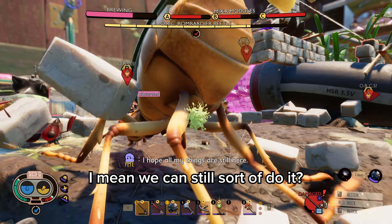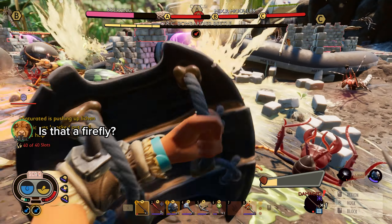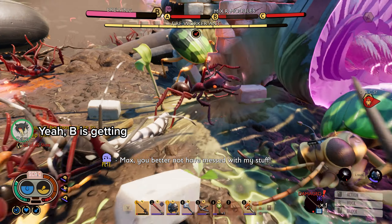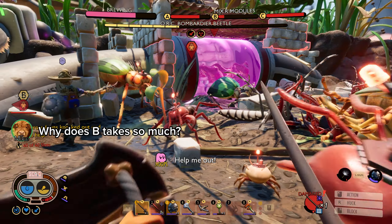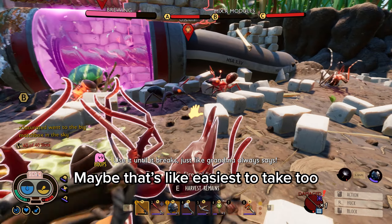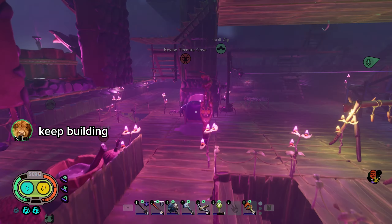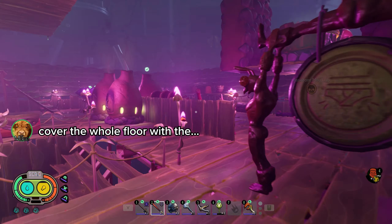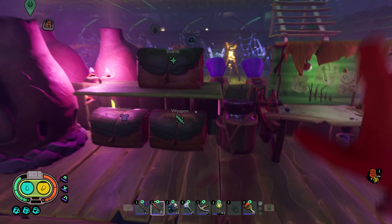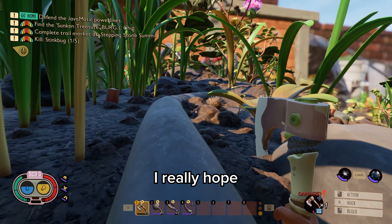Yeah there's another beetle — I got the beetle! I think we can still do it. Is that a firefly? I need help on B, B is getting wrecked. Why does B take so much damage? It's kind of the front, maybe it's the easiest to reach. We might as well just cover the whole floor with walls.